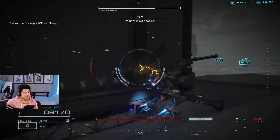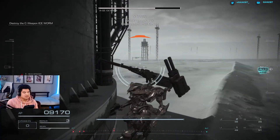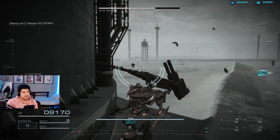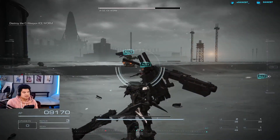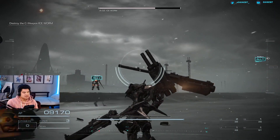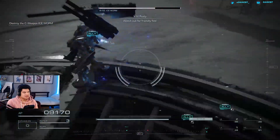The primary shield disabled. Shield loss confirmed, preparing to fire rail cannon. Energy turbine output at 80 percent. Output 95 percent, 100. Watch out for friendly fire.